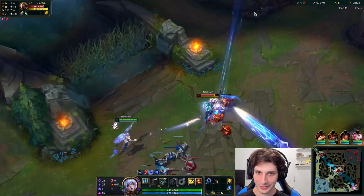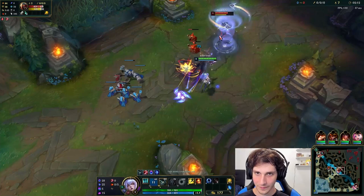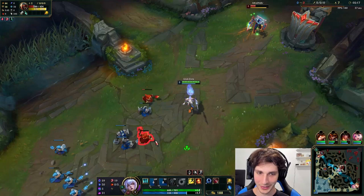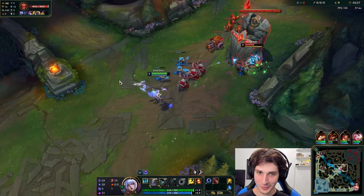We have Jarvan coming. We got a flash — we'll take that. I'm going to be going Q level 2 because why would I go shield? Maybe get two auto attacks on him there. The Zed really thinks he could do something, but he doesn't know that I'm about to hack the mainframe against him — by picking this skin.